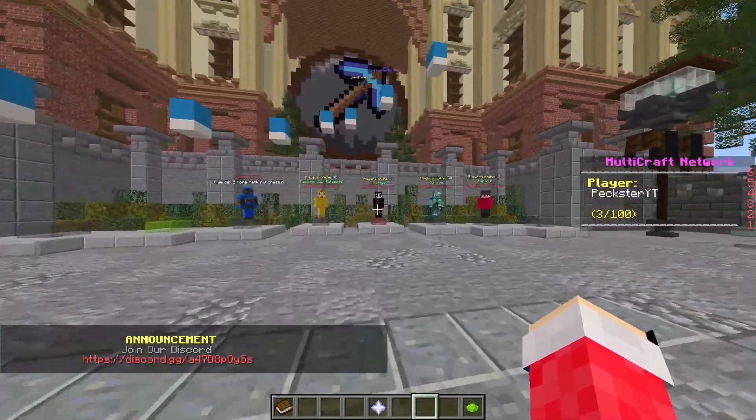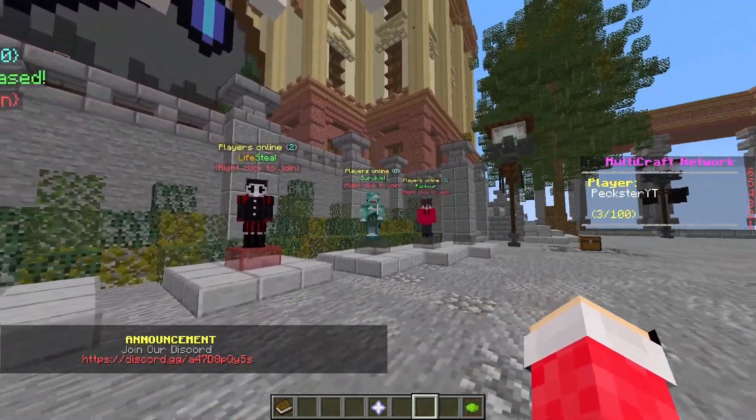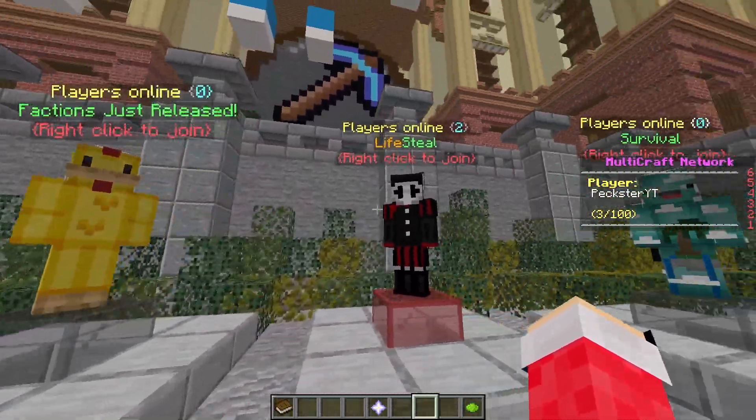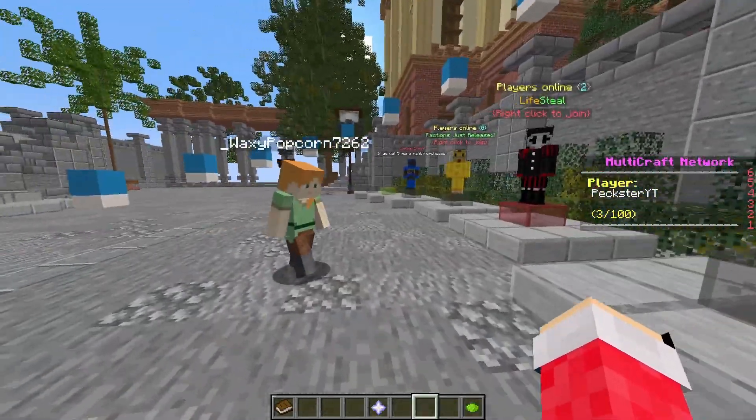But if you do play the server, you probably know the hub's changed and we've got quite a few modes. Firstly we've got factions, we've got lifesteal, survival, and parkour.